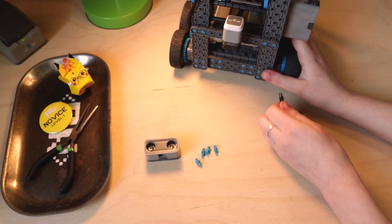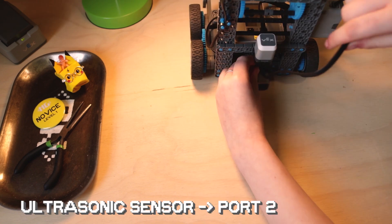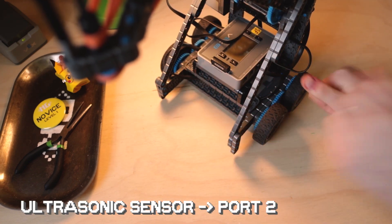You're going to grab an ultrasonic sensor and two connector pins, and then mount the ultrasonic sensor into the rear plate, then plug it in with a cable. Ellie's doing port two.